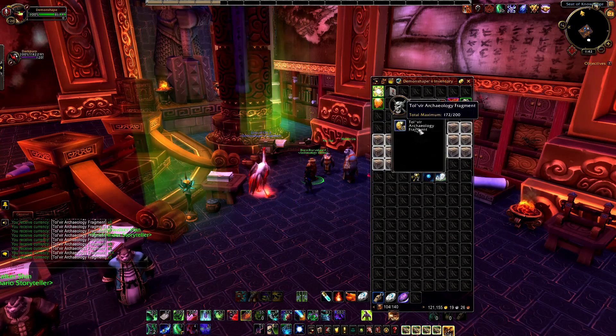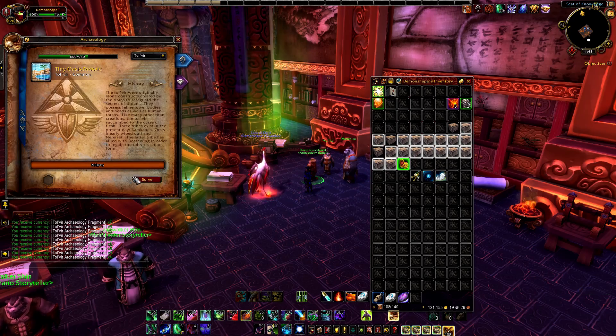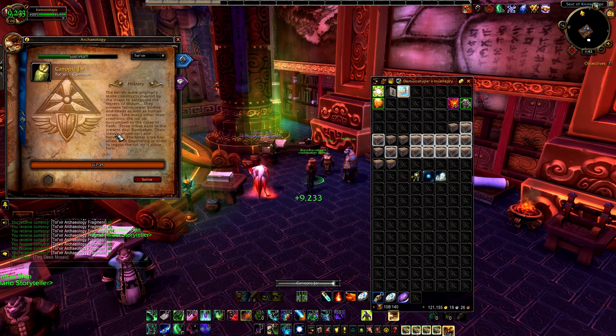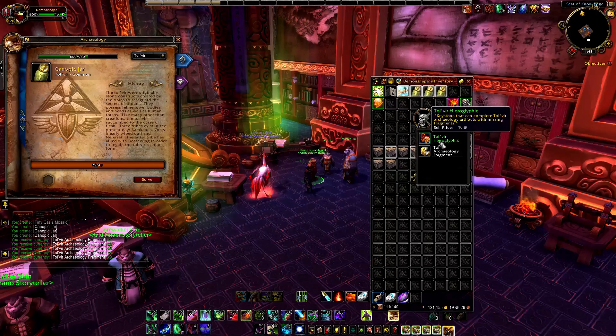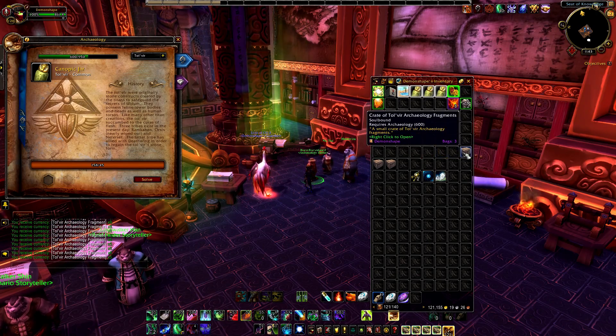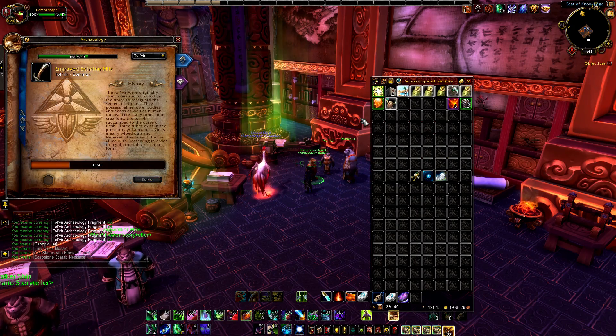The reason you want the Tol'vir fragments is because this is the type of fragment needed to solve the Canopic Jar artifact, which is the item that has a chance of dropping the recipe. There isn't a great chance that you'll be solving for the Canopic Jar — I've even used all the fragments in the crates and not had a single Canopic Jar solved multiple times. Other times I've had 4 Canopic Jar solves, so it's completely random. Just keep exchanging and opening and solving over and over again.